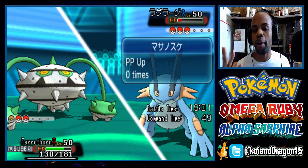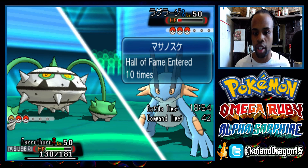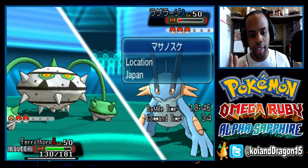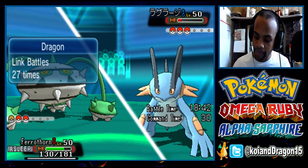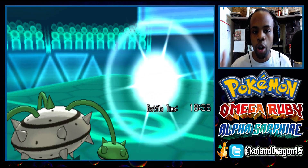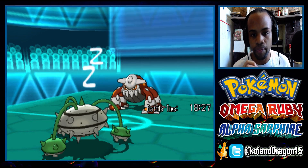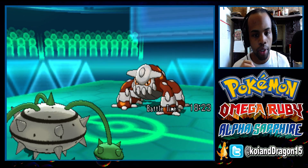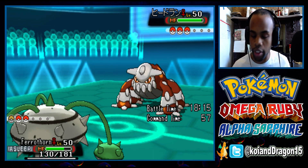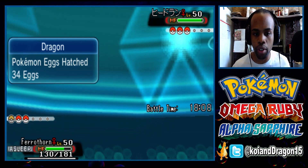I'm asleep now and my opponent has free reign to do as he pleases. He wants me to go to sleep for sure. He withdraws — hopefully he goes into Heatran. If he goes into a Pokémon that could potentially set up... okay, he goes into Heatran, that's good. Obviously I can't switch at this moment because he's going to go straight for Magma Storm. I'm going to have to let my Ferrothorn die unfortunately.